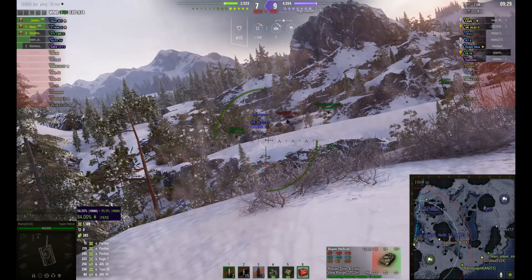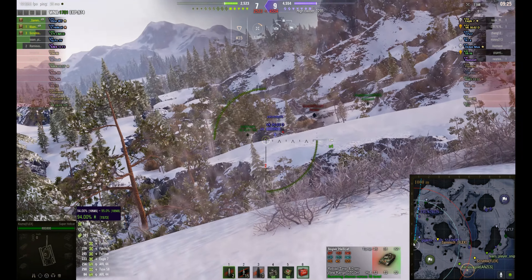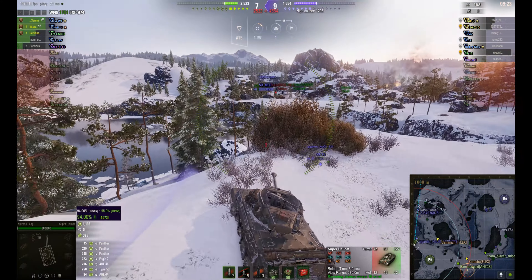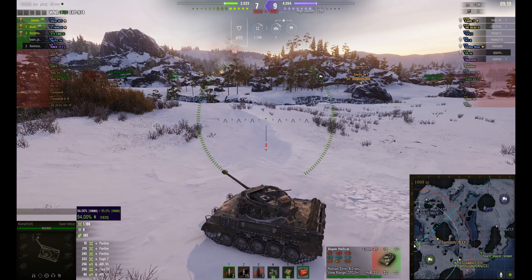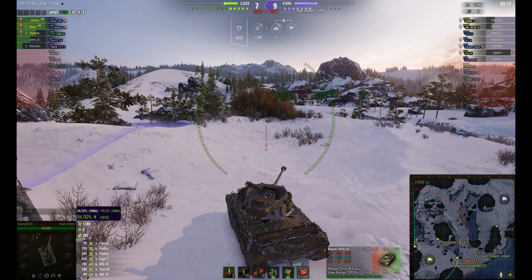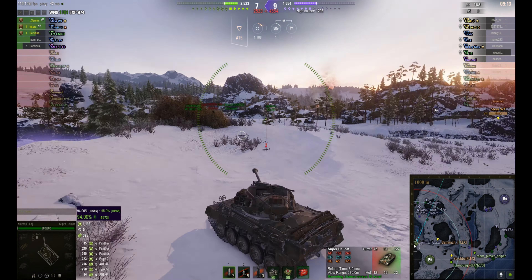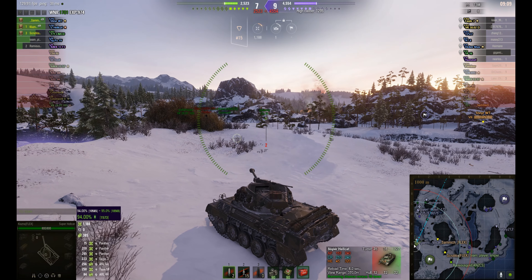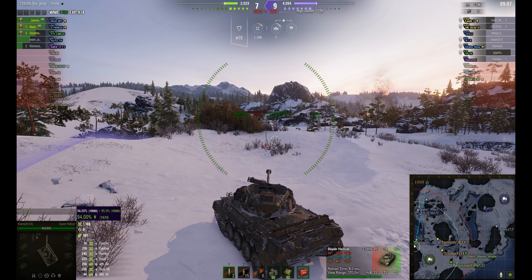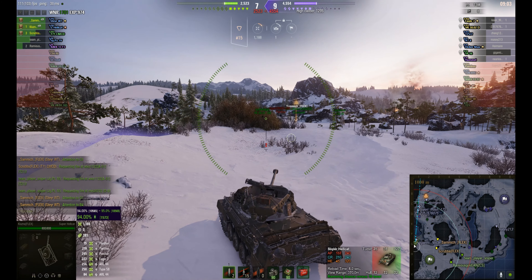He ducks down into the corridor here, but now he's got another target — potentially the VK-3002. Not much that 5916 can do down there, except potentially a proxy spot where Klusner is. And we can see that there's only five left on Klusner's team, and three of them are his platoon, so just showing the impact they can have.